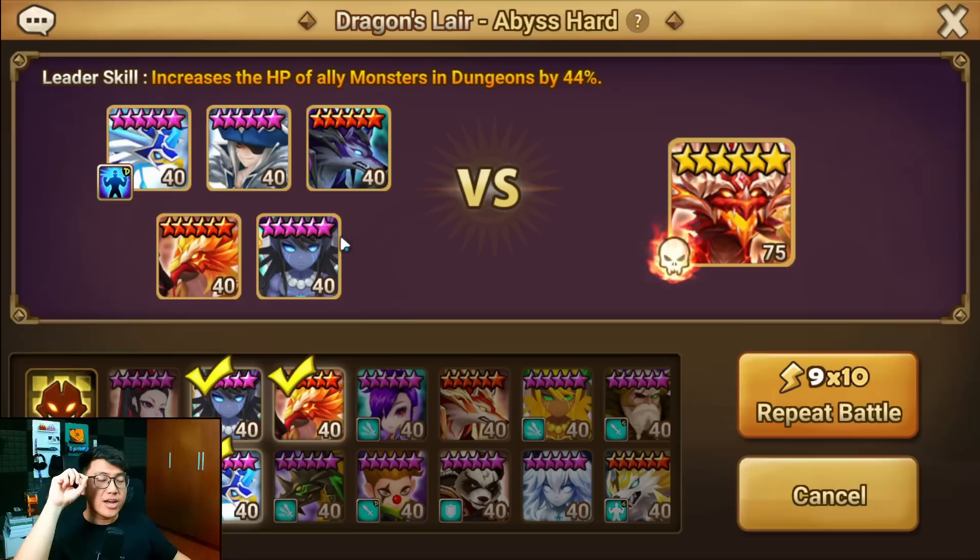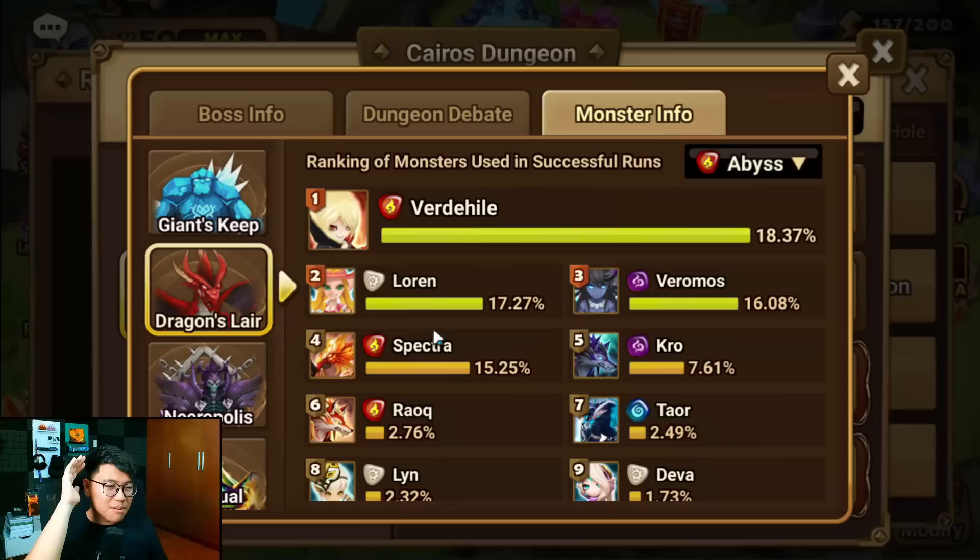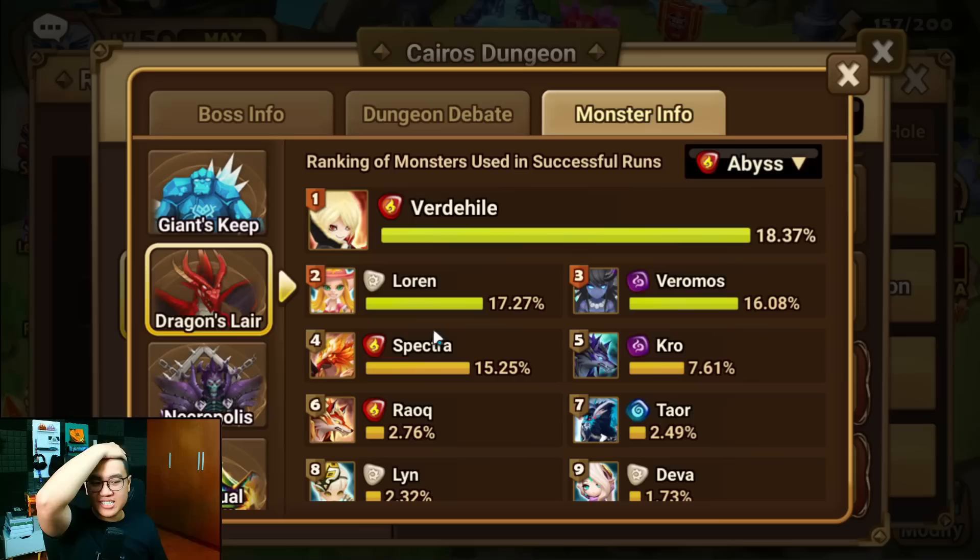After trying out all the possible combinations, this is just the best team. Look at the 5 most used units in this dungeon — it's the same 5 units. It's either this team, or people who have Deborah or Martina run their twins. We are normal people without LD 4-star premium nonsense — we use the free-to-play team and make it better. That's pretty much it. Thanks for watching, I'll see you guys in the next video. Bye-bye.